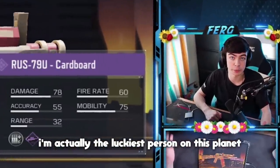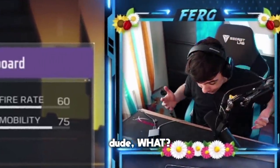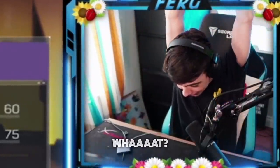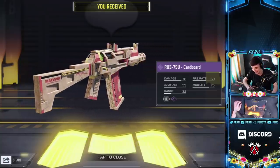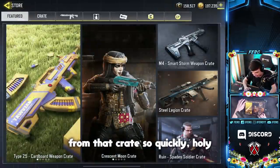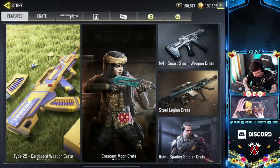I'm actually the luckiest person on this planet — in my first three crates I got the two weapon skins that I wanted. That's actually crazy. I might actually use the RUS now. We literally got the two things I wanted from that crate so quickly. Alright, let's go and do the Ruin action figure one next.